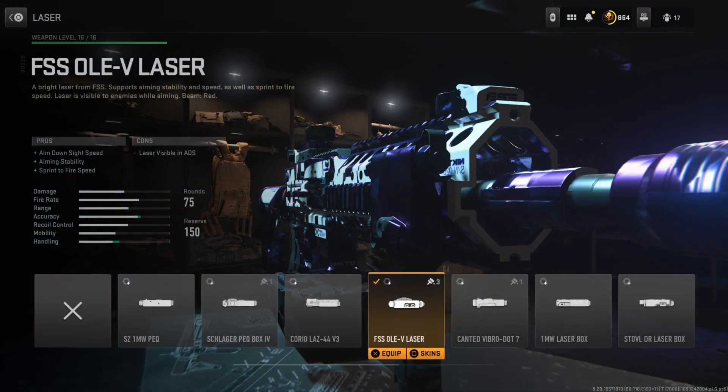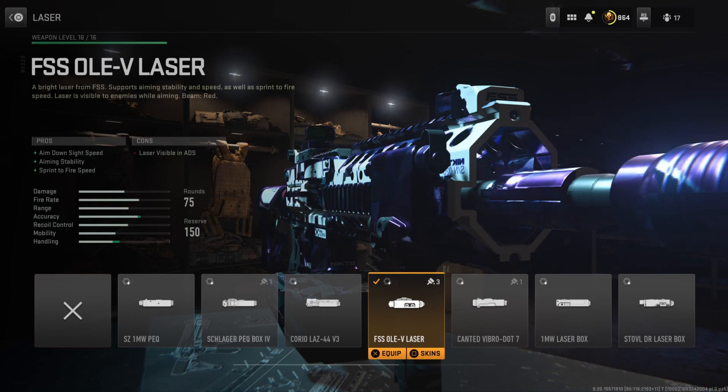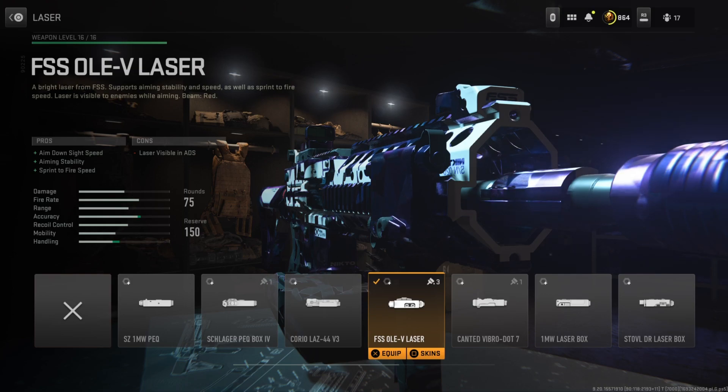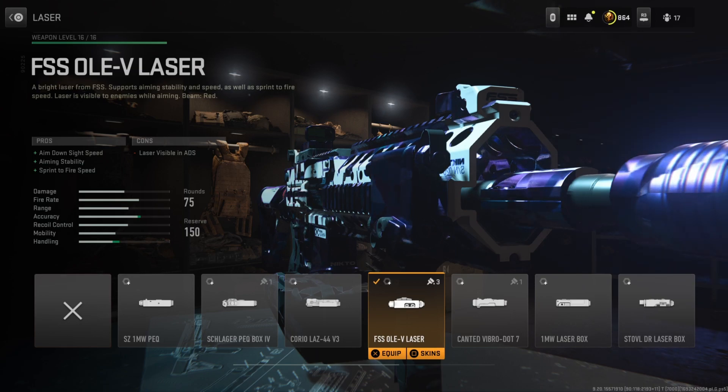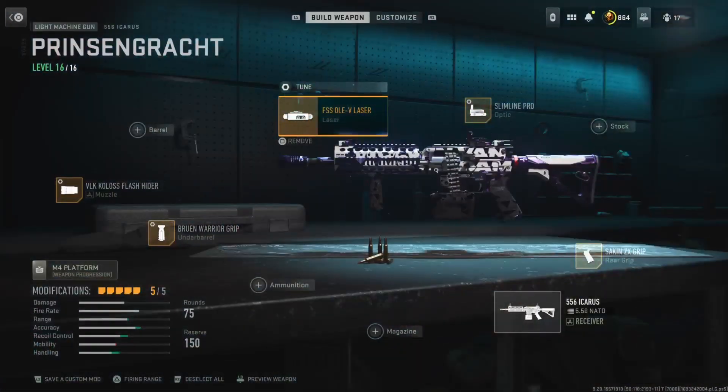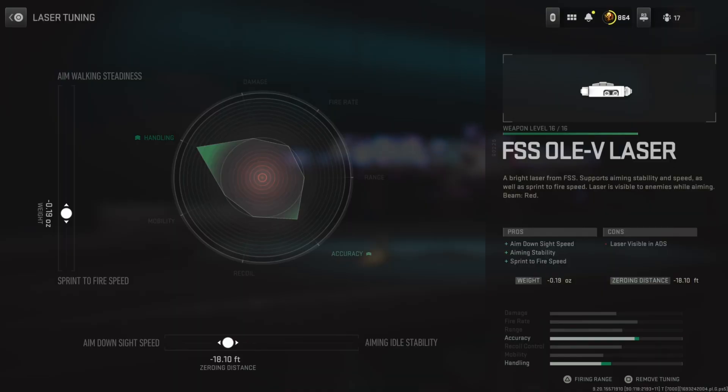Next up for the laser, I'm running the FSS OV laser, which improves aim-down-sight speed, aiming stability, as well as sprint-to-fire speed. In my opinion, the Icarus is definitely one of the most immobile LMGs in this game, so you kind of want to play to that playstyle and speed things up a little bit. This attachment gives us great handling bonuses without any real cons. Tuning: left side at negative .19, bottom side at negative .18.